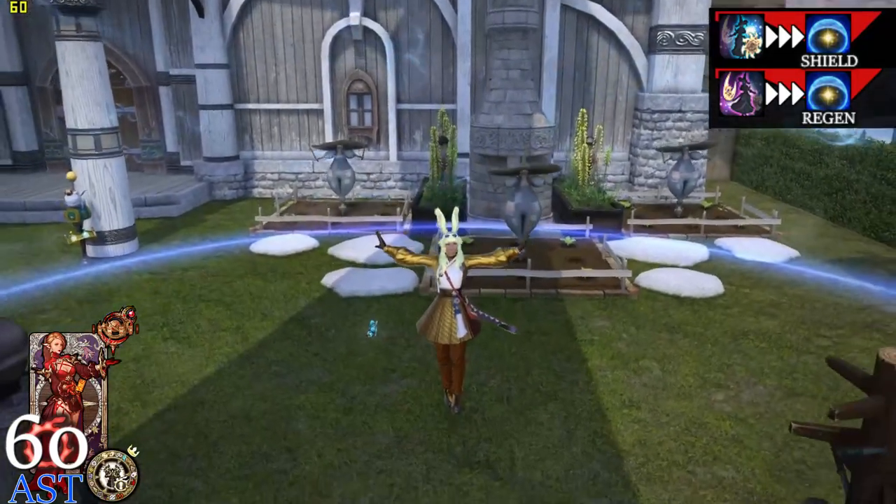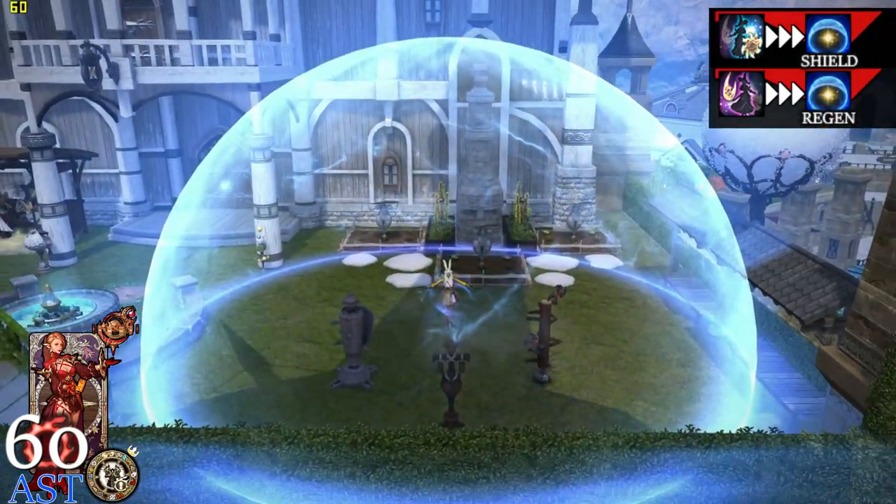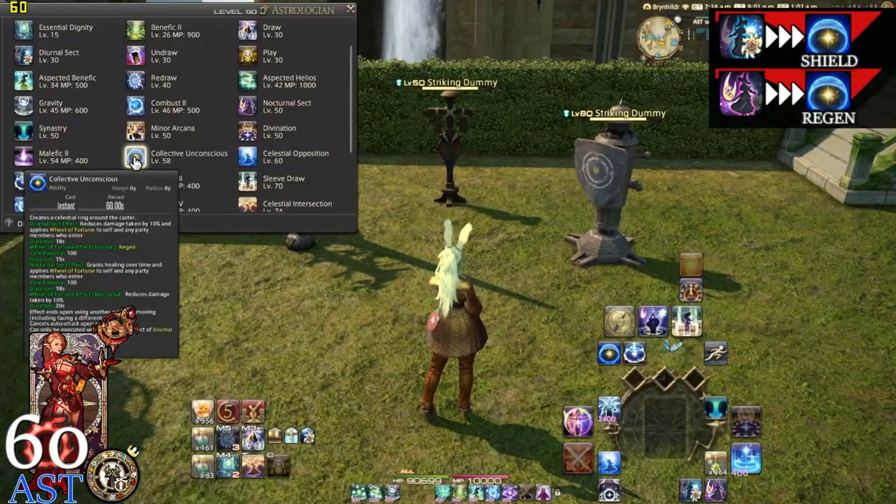We are going to start off with our Diurnal Sect. In Diurnal Sect, Collective Unconscious reduces damage taken by 10% and applies Wheel of Fortune to self and party members who enter it for a duration of 18 seconds. Wheel of Fortune itself does the actual regen, with a cure potency of 100 and a duration of 15 seconds.